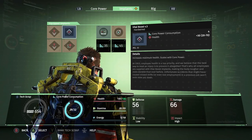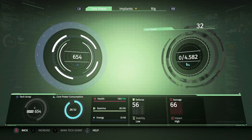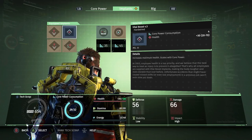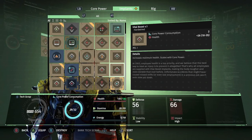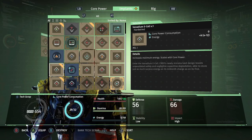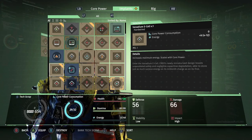We're close — three more levels and I get another slot to spend, although I'll also have to figure out how to deal with power consumption because I'm already capping out most of the time anyway. Vanadium ESL increases max energy and scales with core power — we're getting higher in the range of the scaling now, in the 4 to 12 range. This one's a 9, so it's closer to the end than the beginning.